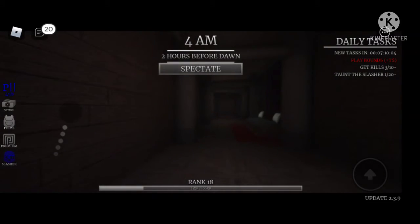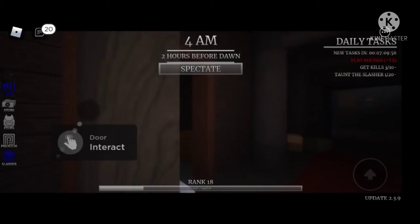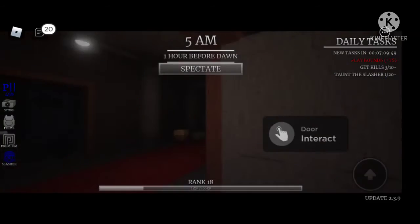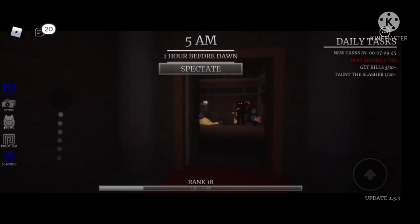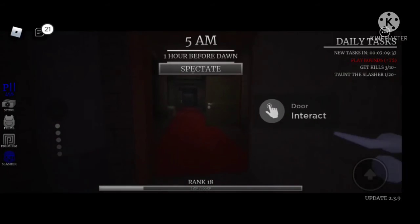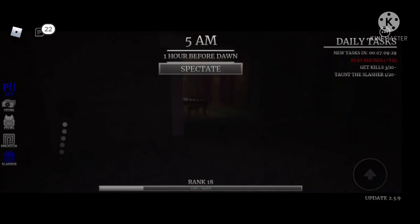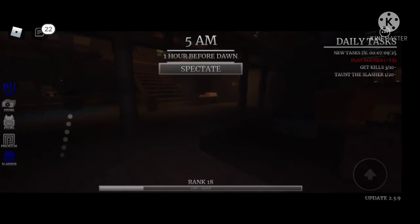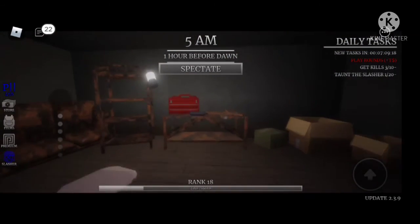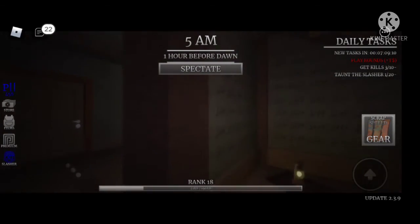After you get this piece, go over here, go down here, then go up here and get this piece. Go all the way down this hallway — that's the fourth piece you need. Get it, and then you have all the pieces. After getting all those pieces, go back over to the basement — go behind the staircase — and you should see all these pieces here. Press arc welder and boom, you got the scrap shield.